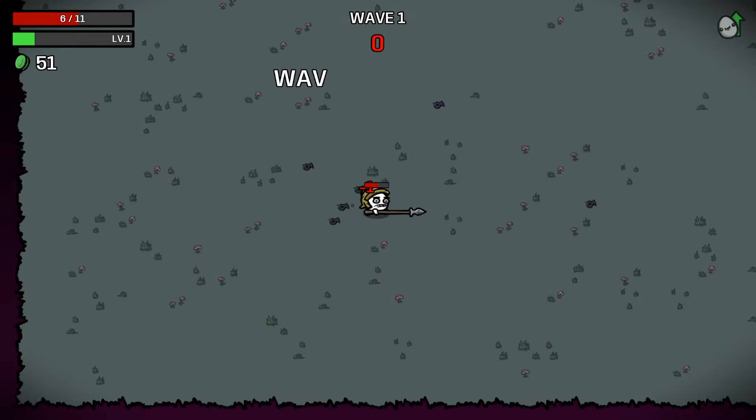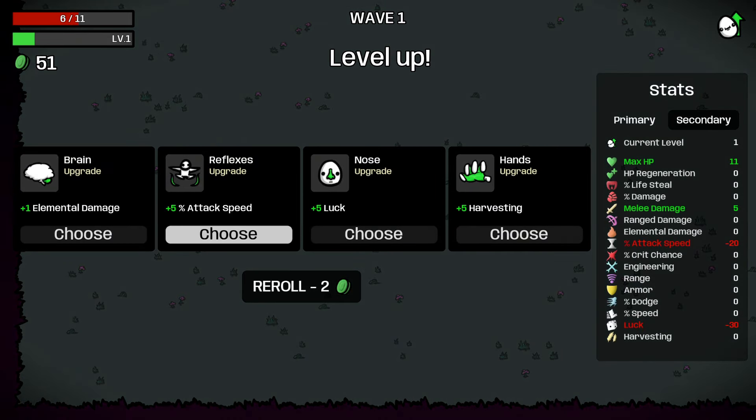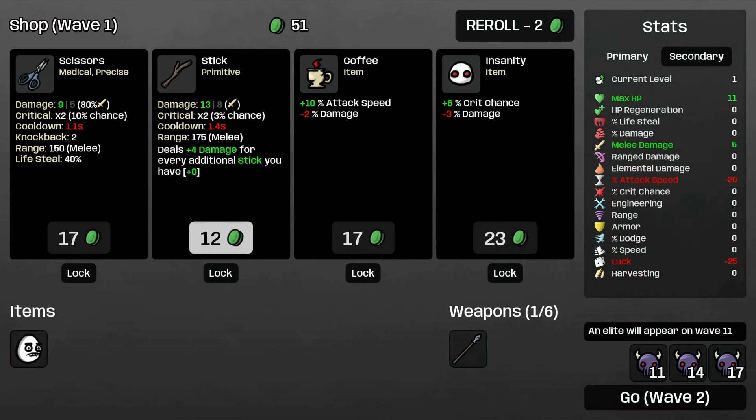I'm going to try and get 50 mats on the first wave if I can. Could start with some luck repair here, or harvesting. I don't really love building harvesting personally - I mean, it's quite useful if you start early on though. Let's repair the luck early.